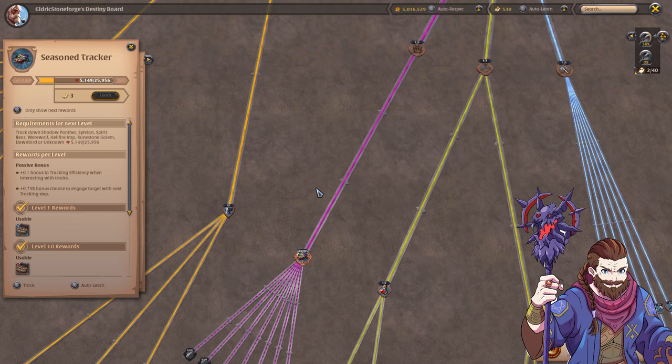On the season tracker board you track down the Shadow Panther, Sylvean, Spirit Bear, Werewolf, Hellfire Imp, Runestone Golem, Dawn Bird, or Unknown for leveling up the tracker board.